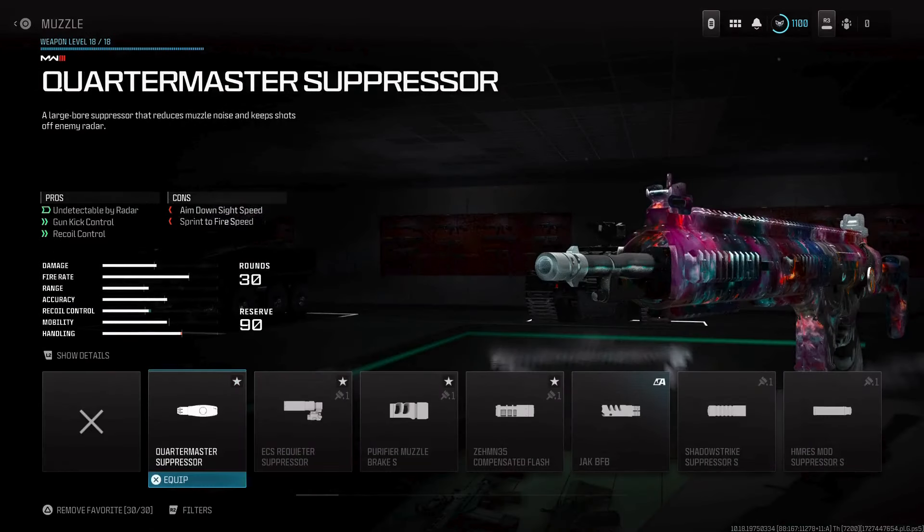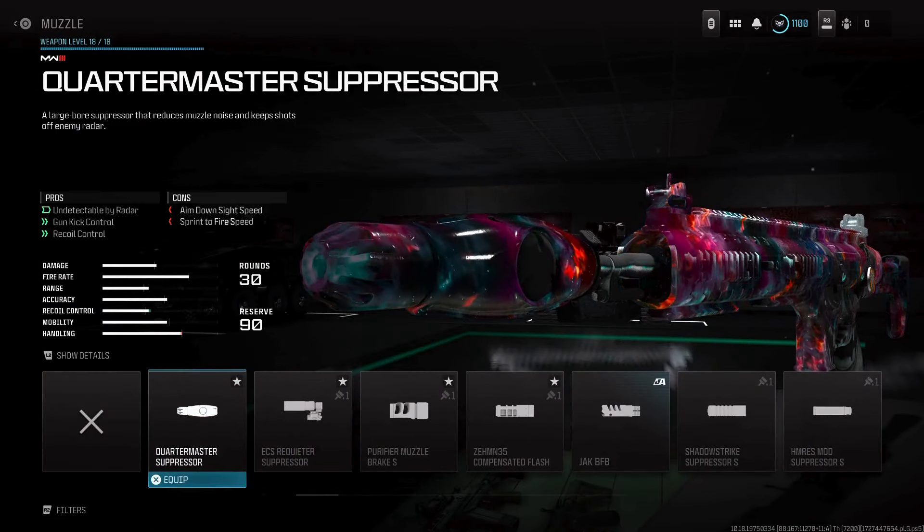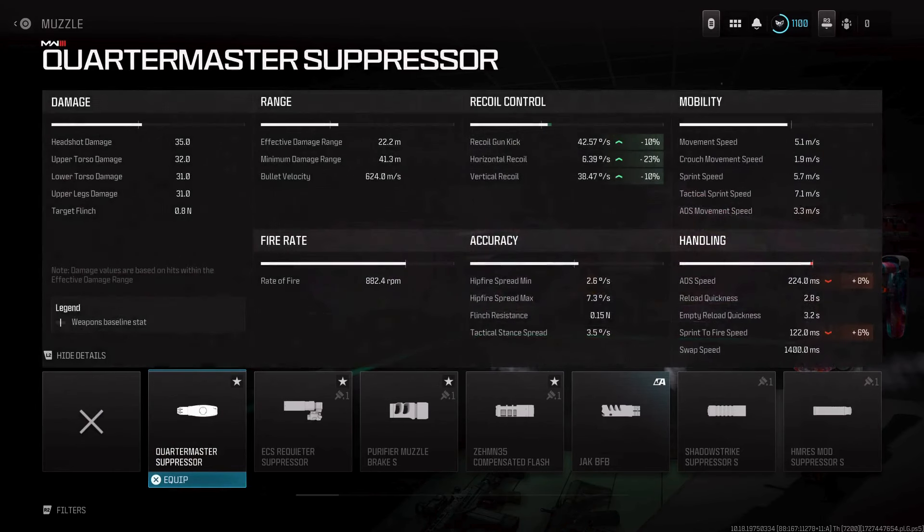For the muzzle to aid with recoil, I like to use a Quartermaster Suppressor just to stay off the radar. You get a 10 and 23% improvement with recoil control.